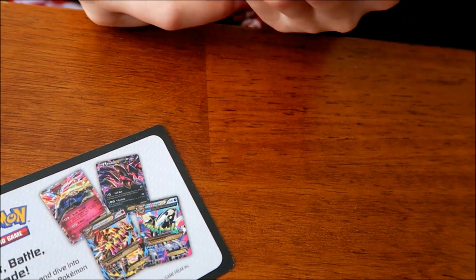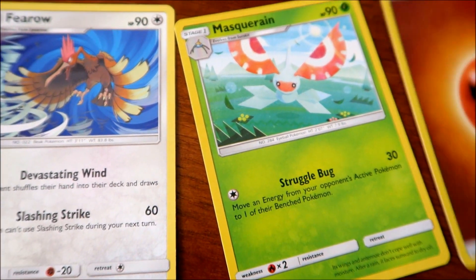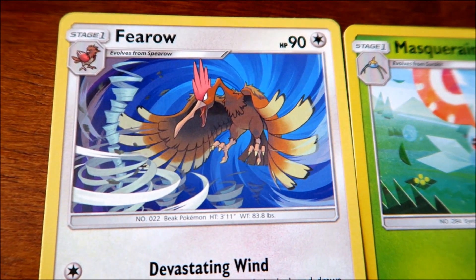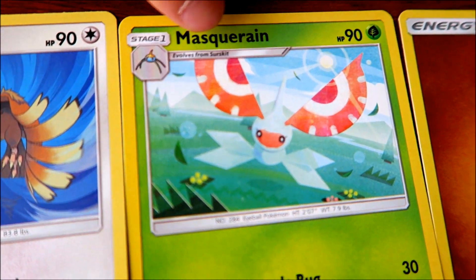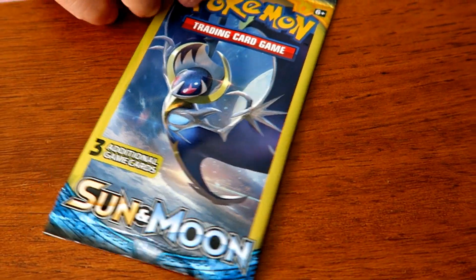And I got a Fearow. And last, I got an Energy. Fearow evolves from Spearow. And Masquerade evolves from Searskin. Now I'm going to open my next pack of Pokemon cards.